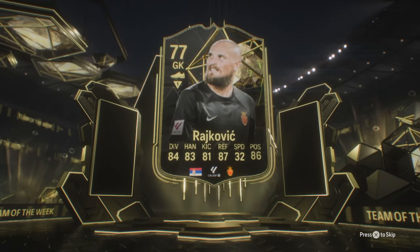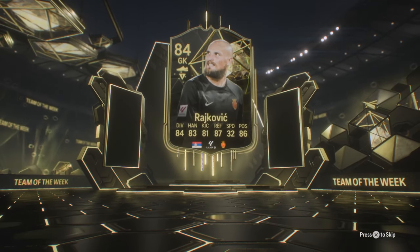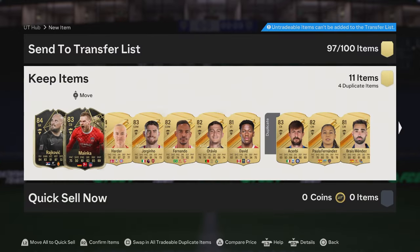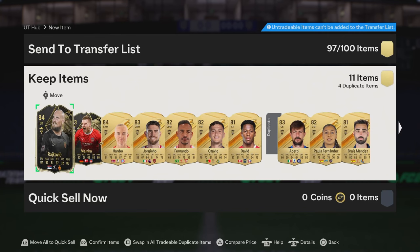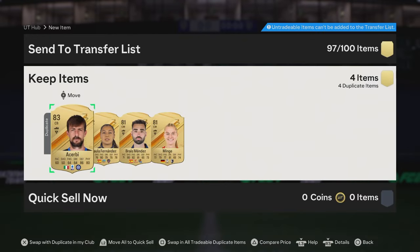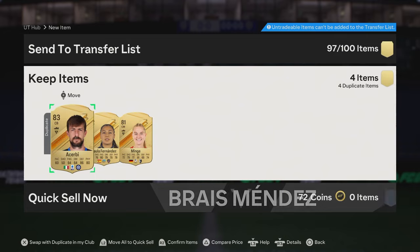I don't really care about the rating — 84, that's fine. That'll go into the 83 times 10 SBC. I'm saving all the higher rated Team of the Weeks right now, so I'm happy it's not a high rating because it can go into the 83 times 10. Two Team of the Weeks — let's go! That's so good, that's actually perfect — like 90,000 coins right there. We take that all day long. One tradable — we'll throw it all away for now. Really good result.